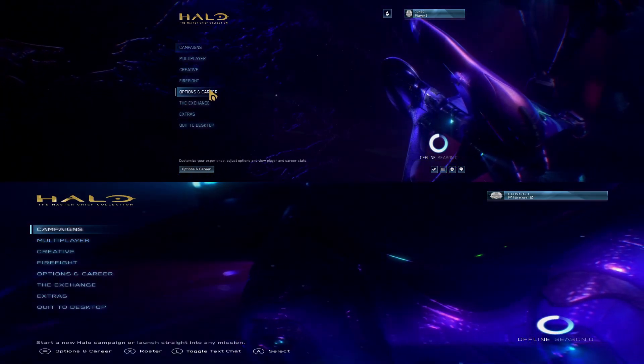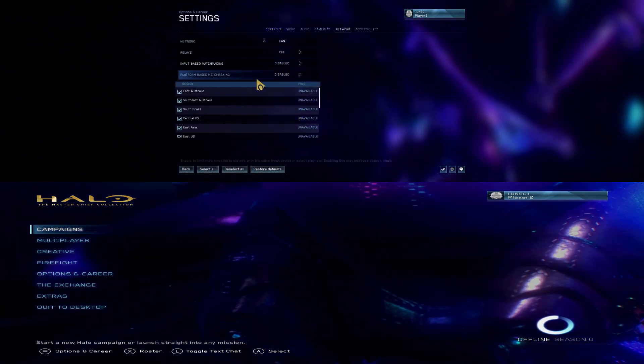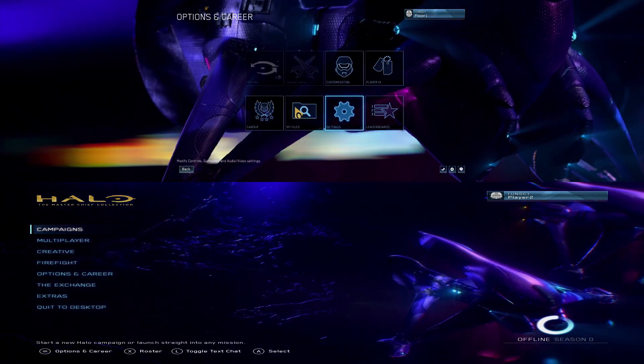Go to Options, then Settings, then Network. Make sure it's set to LAN, and save that for both of your instances.